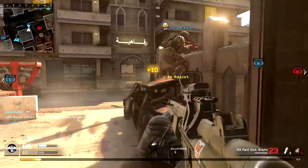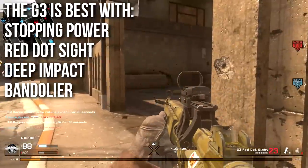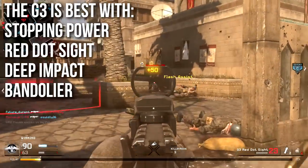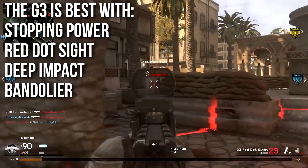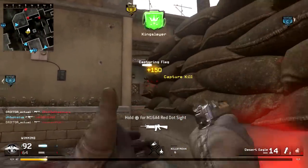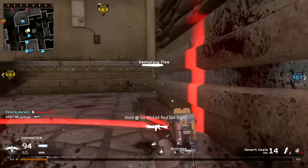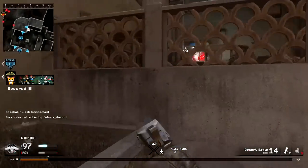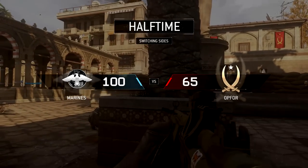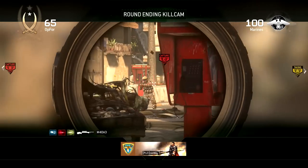My recommendations: the G3 is best with Stopping Power, red dot sight, Deep Impact, and Bandolier. Stopping Power and red dot are pretty standard. Deep Impact is very important on this weapon because the high damage lets you wall-bang people very easily. Bandolier is essential because with only 20 rounds in the magazine and a spammy trigger finger you'll burn through ammo quickly. That's all for this In Depth episode — I hope you enjoyed it and learned something useful. Don't forget to like, favorite, and subscribe. Drifter out.